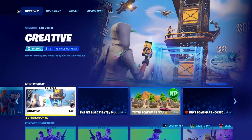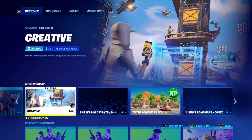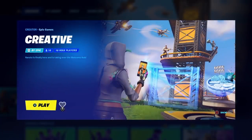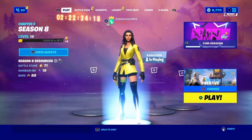Once you find Creative under Most Popular, look at the middle of the screen where it shows like 16 players. Right above that you'll see three dots. Click the three-dot button and it's going to open up a menu saying 'Creator: Epic Games, Creative by Epic.' Go ahead and click Play.